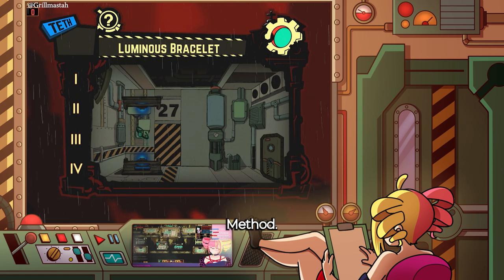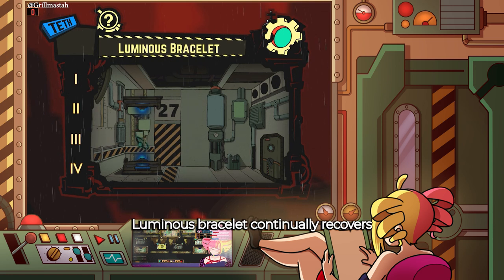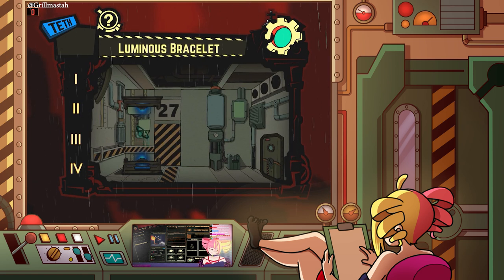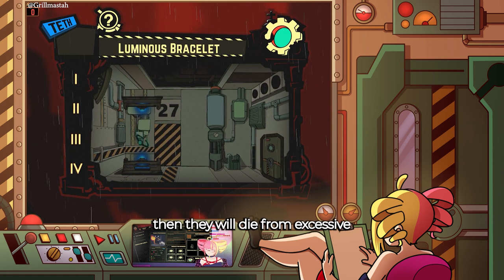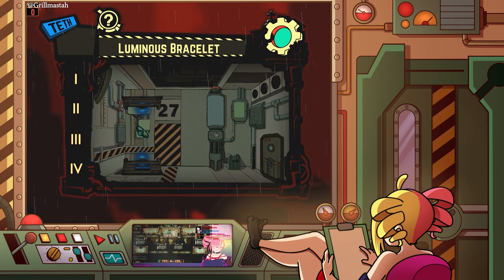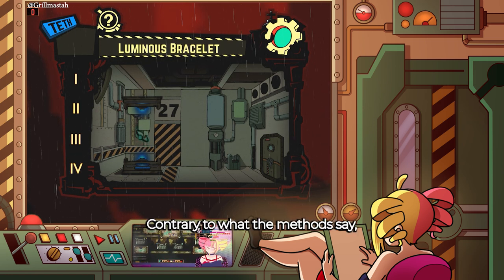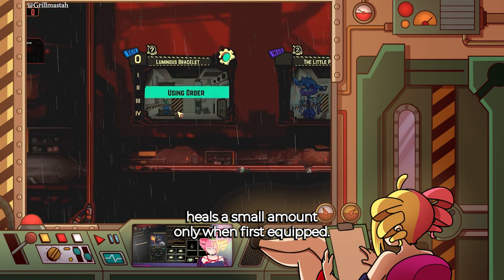Method: Stats regarding Fortitude will greatly increase while Luminous Bracelet is worn. Luminous Bracelet continually recovers the wearer's HP when it drops. The wearer will die if any attempt to return the Luminous Bracelet is made before they are fully healed. If the wearer's HP has not dropped after a certain period of time, then they will die from excessive regeneration.